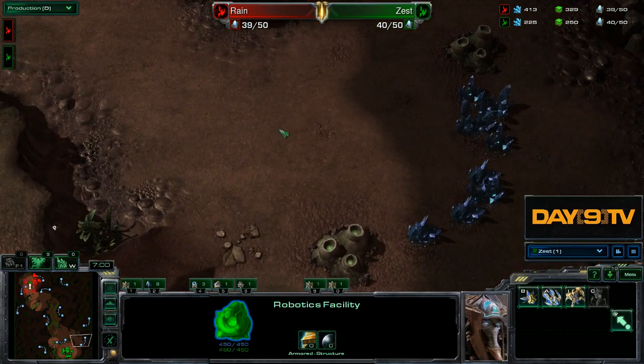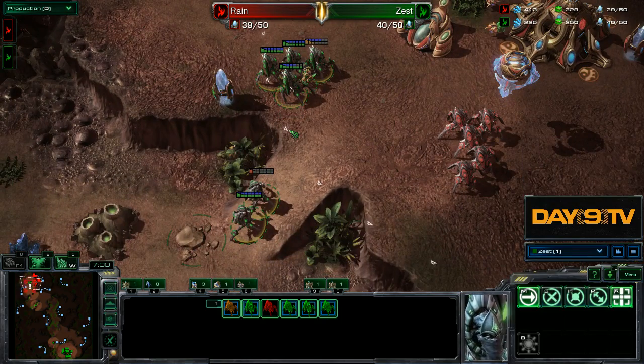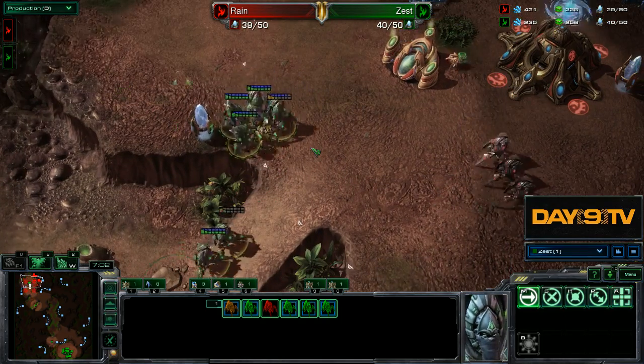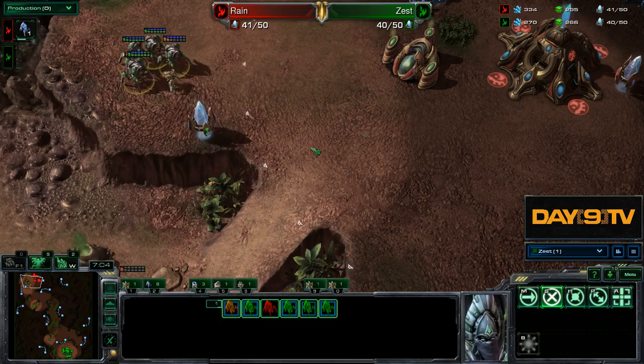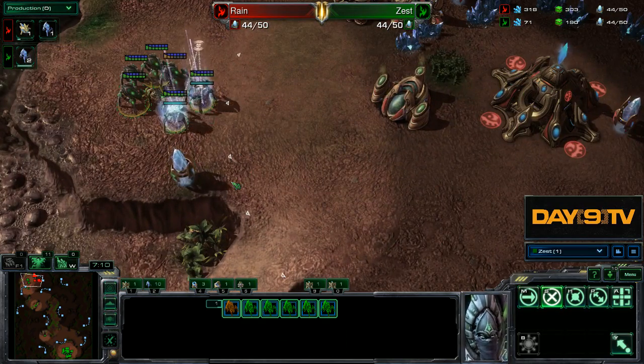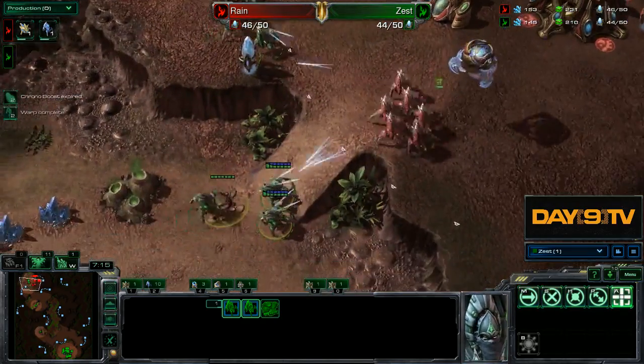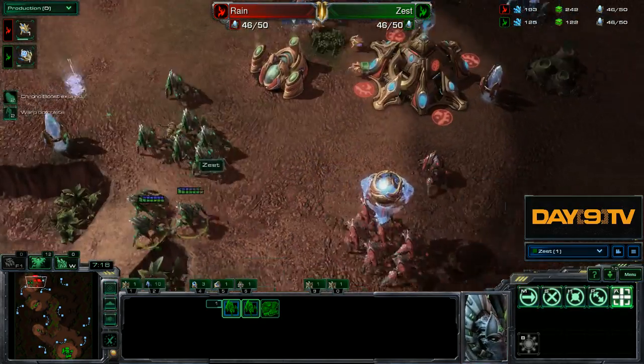In the case of DTs, he gets an observer. In the case of this attack not being able to do anything - where Zest can't really get much more than the first warp-in round - Zest would begin making an immortal as he expands. In the case that some opportunity presents itself, he's just going to keep warping in. He is going to apply pressure. Very, very simple. An opportunity has presented itself - so here we go!